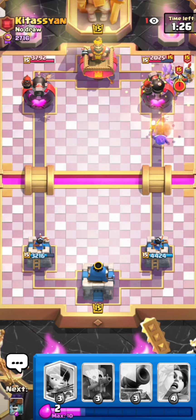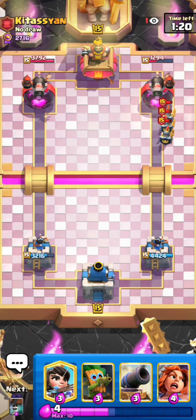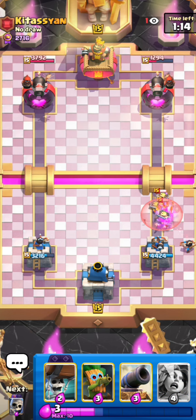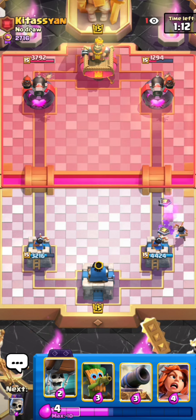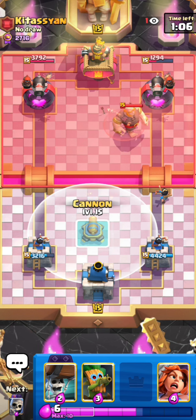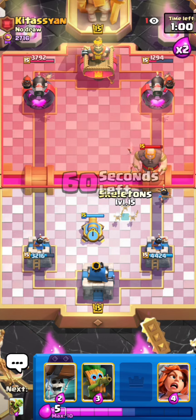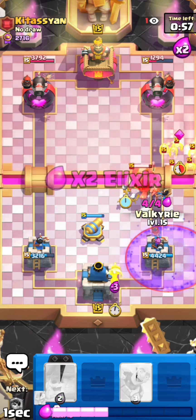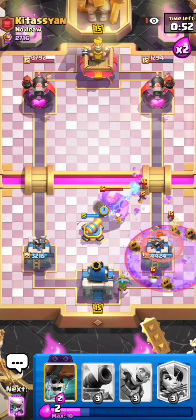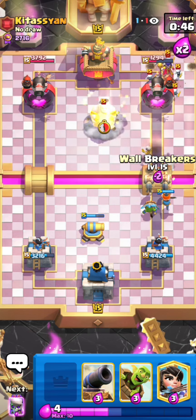Those guards are not really gonna do anything because he's trying to push in the other lane right now. I can just set up my princess to make sure I take no damage from the guards, and he still has to respond to my princess — so this princess is gonna get good value. I don't really know about that giant because he still has to respond to my princess and I can just defend the giant with a cannon. Then he goes for graveyard — I have e-spirit and dart goblin in hand so I don't know what he was thinking. Look at that, we defended flawlessly.